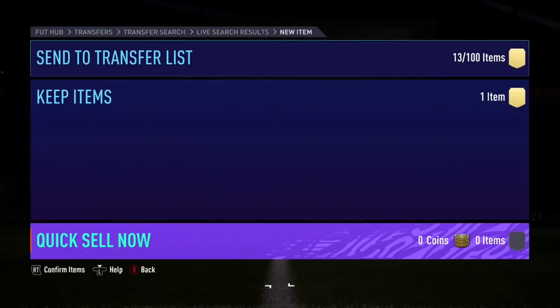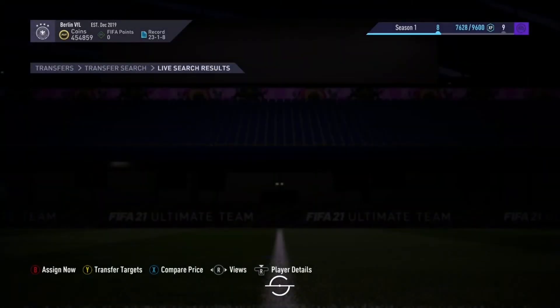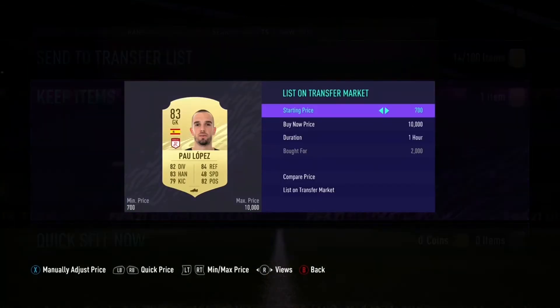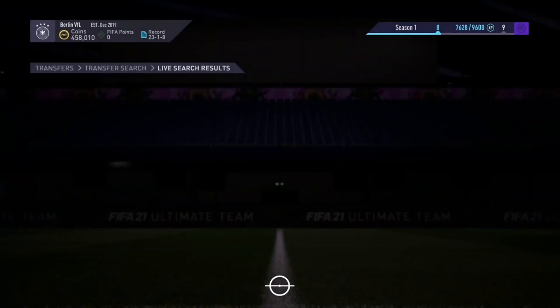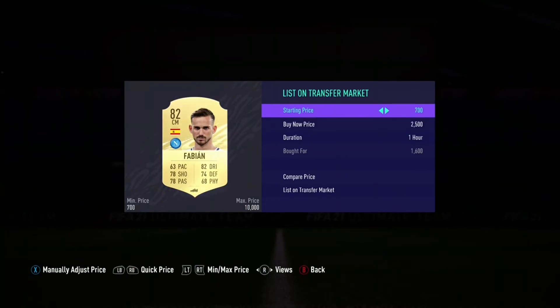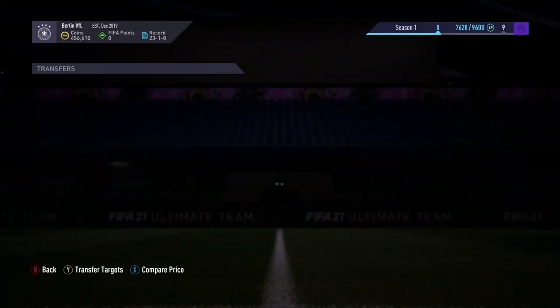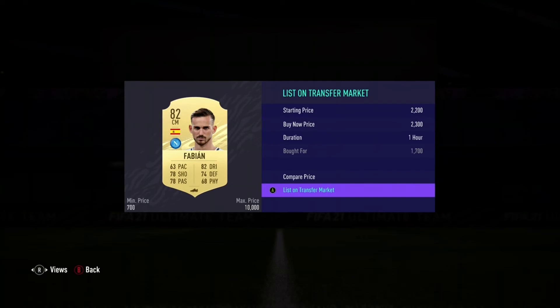He pops up more than anyone but we still make profit on him, so you can't really complain. We managed to pick up Paul Lopez — first one we've actually picked up — and he is worth 2,400 coins, so that's 400 coins profit. Then a Fabian for 1.6k — a better snipe this time — we can make 900 coins profit listing him for 2.3k. Another Fabian for 1.7k — these guys are popping up almost every single search. Listed for 2.3k — 600 coins profit.